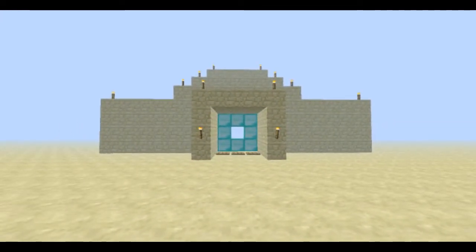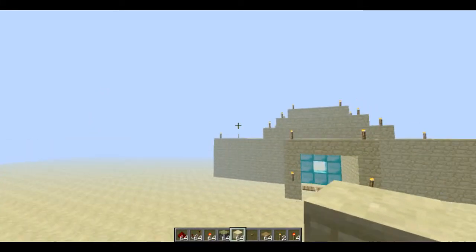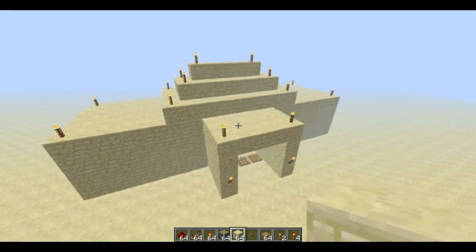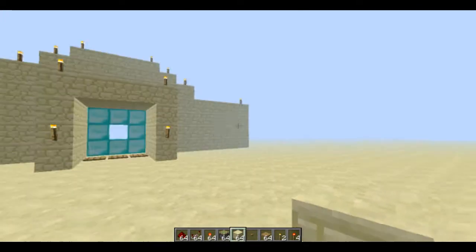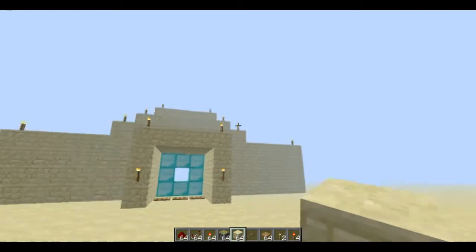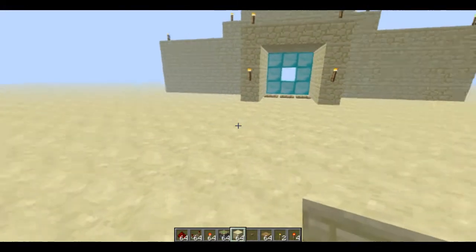Today I'm going to be showing you how to do this 3x3 door here. I've built it on super flat and I've kind of built a house around all the redstone, but this is very good for building underground. It's better to build underground with this because it can be covered with the walls. I recommend building this in a cave.